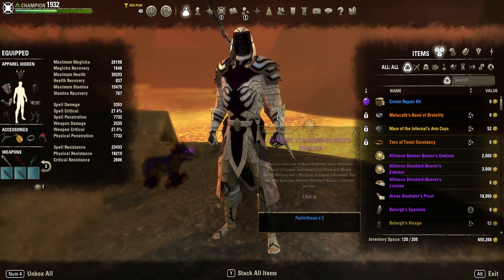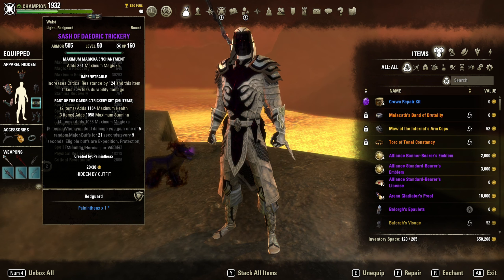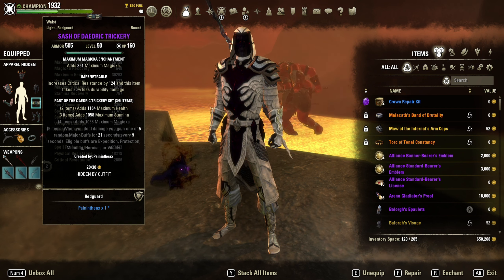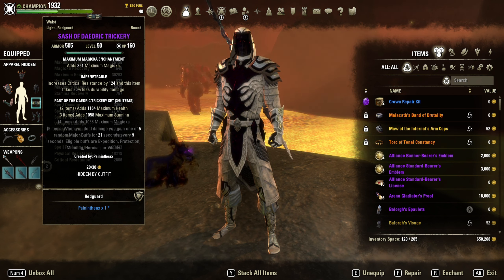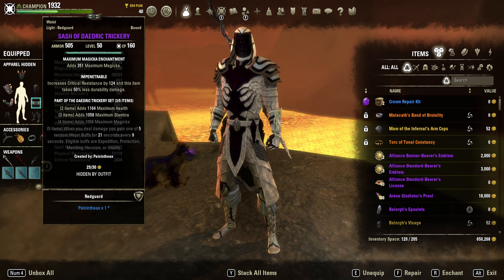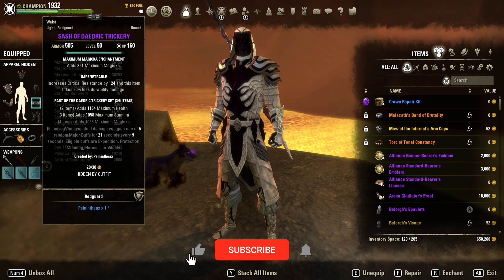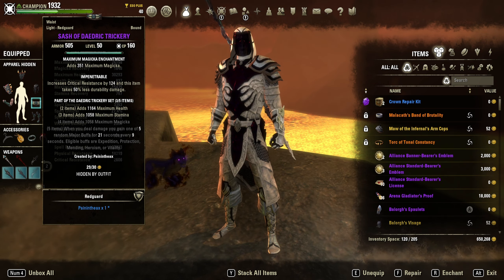For our first set, it's called Daedric Trickery. What Daedric Trickery does is give you one of five major buffs every nine seconds if you're doing damage. Those buffs are: Expedition, Protection, Mending, Heroism, and Vitality. The Mag DK really benefits from Expedition and Mending — things we don't normally get in our toolkit. Major Mending and Expedition are amazing for PvP. Protection helps you stay tanky, Heroism builds your ultimate faster, and Vitality increases healing received.